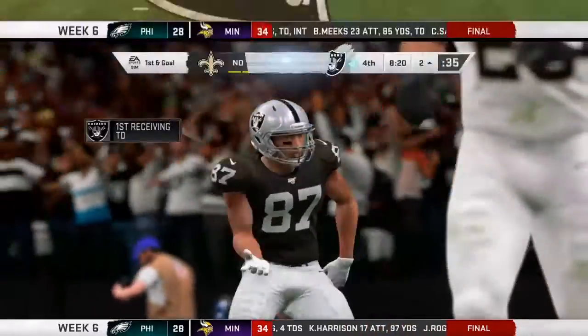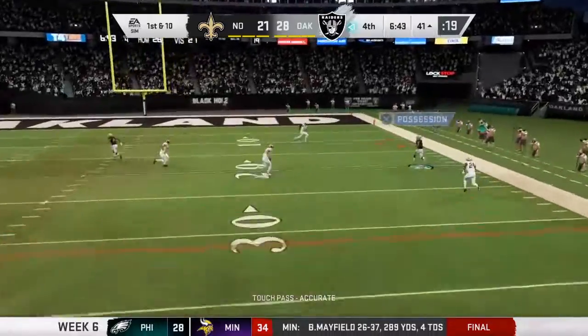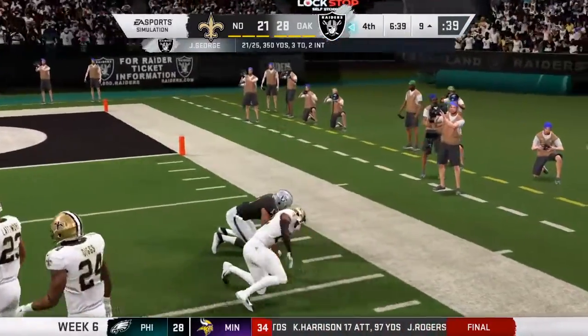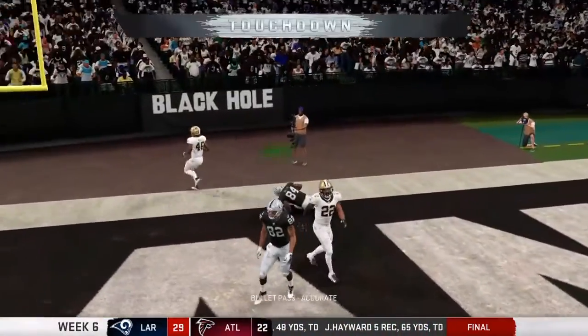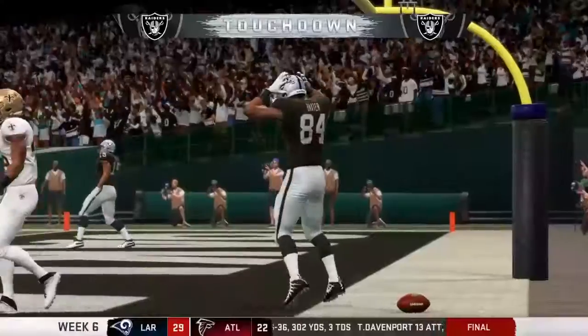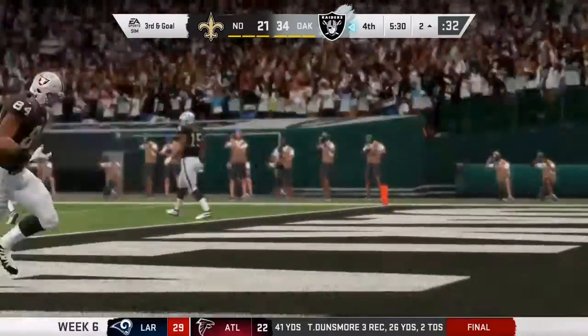From eight yards out. Throwing to start the drive, George. Throws right side and that's complete. Got outside of the pocket — and this is caught! Touchdown Raiders! A two-yard touchdown grab, and the Raiders able to extend that advantage.